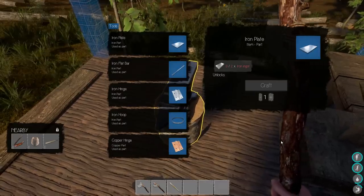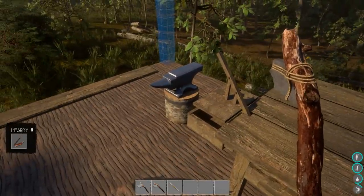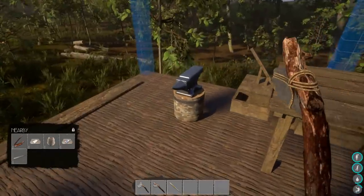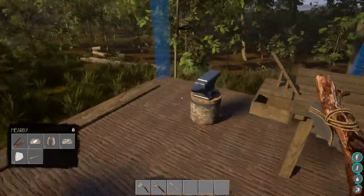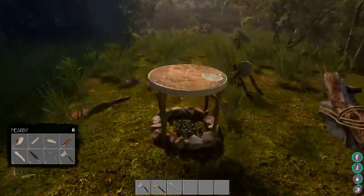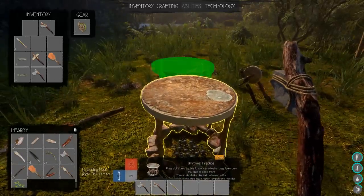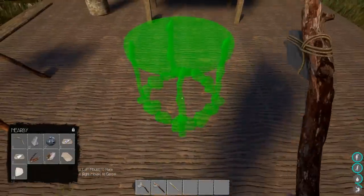It looks so much nicer having it all right here. So iron plate, iron flat bar, iron hinge, iron hoop, and copper hinge. None of this helps me at the current moment. But this is like the most snazzy thing we have built. This is primitive technology - that's stepping it up a notch. Can I move the campfire like into the base? I mean, it seems like a terrible idea. No, I'm going to leave it right outside, but at least it'll light it up over here.